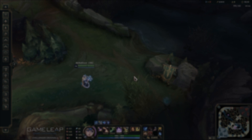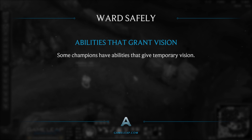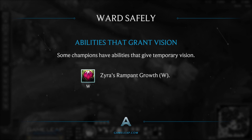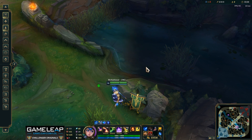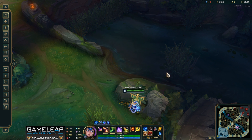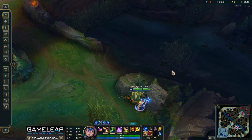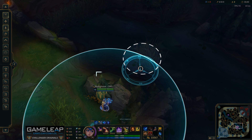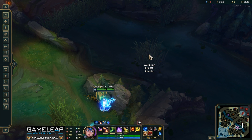Now I'm going to briefly go over how to ward without putting yourself in danger. For many support champions, there are abilities you can use to grant temporary vision. For example, Zyra has plants she can spawn, and another good example is Soraka's Q. So instead of walking over to a bush and placing your ward inside, you can use your ability to grant vision from a farther distance. For Soraka, if I want to ward this bush, I can Q the area right around it — you can see it grants a little bit of vision, which lets you see if there's an enemy there.